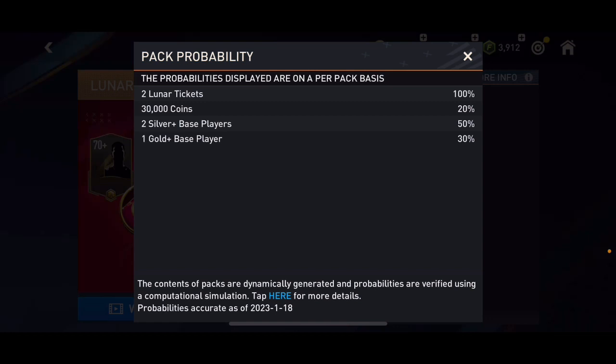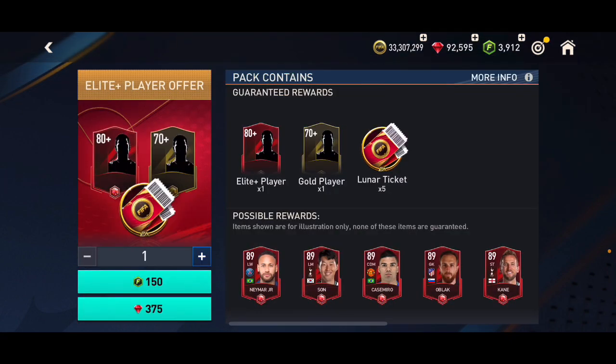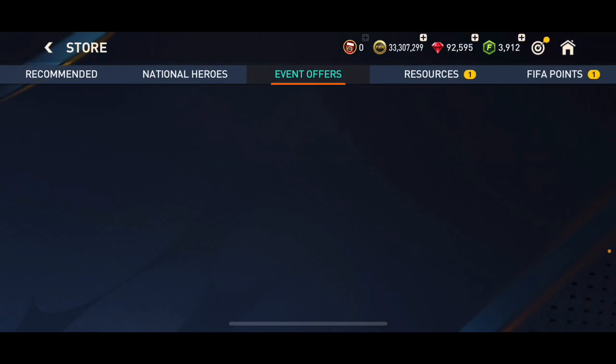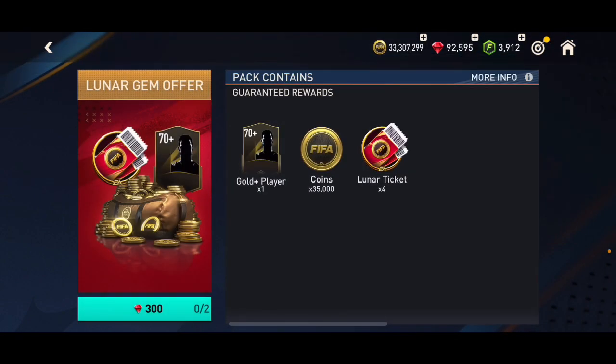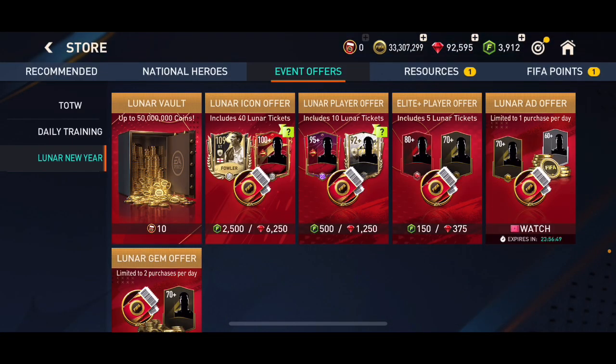There's a chance to get a gold player, 30,000 coins, two silver players, or one gold player. There's also this pack where you can get five lunar tickets but it costs 375 gems. This one is 375 but the other was 300 — that's because you're getting more lunar tickets. This one you can do as many times as you want, but the other one you can only do twice.